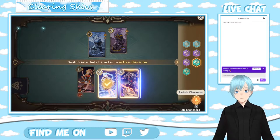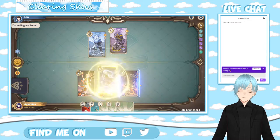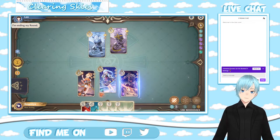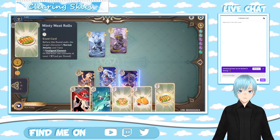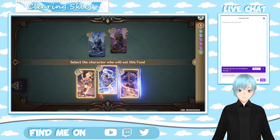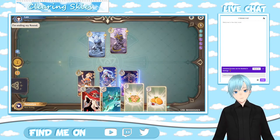I will switch my character to Ayaka. With a special ability that gives me Cryo-Infusion to my attacks. And I will activate Minty Meat Rolls, which gives her the ability to reduce costs on her attack.